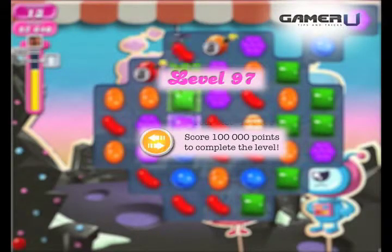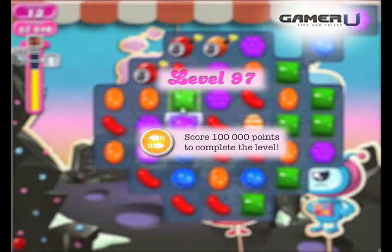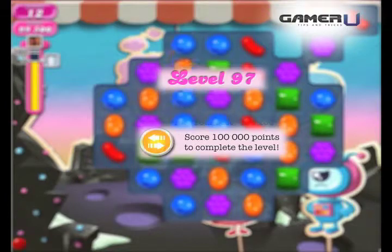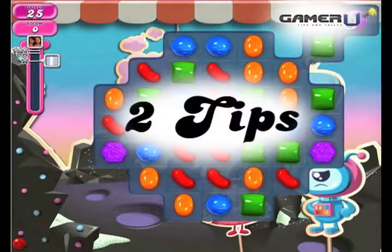Welcome to Gamer Candy Crush Tips and Tricks Level 97. To pass level 97, you must get 100,000 points within 25 moves. You can pass this level with these two tips.